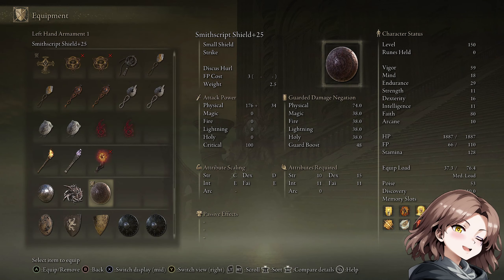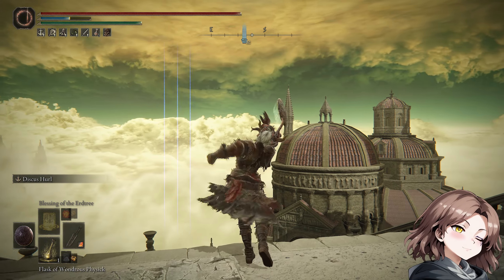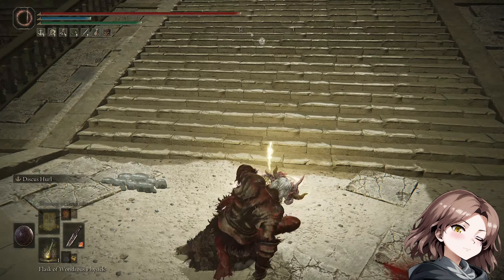Smith's Grip shield was fixed as well. Before, if you buffed your right hand weapon with something like Royal Knight's Resolve, or people were doing the death bite glitch with the One-Shuttle Eclipse — that is also fixed now. There's probably still a decent weapon to use besides that, but yeah, you won't be able to do the death bite glitch anymore. That's a good fix.